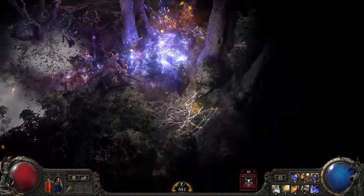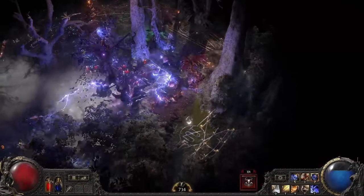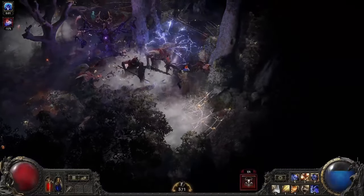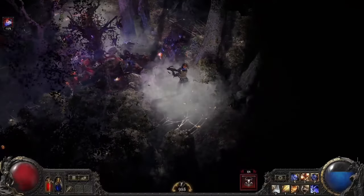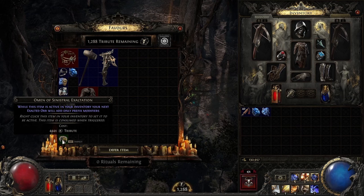Each successive ritual you do within an area will spawn the monsters revived by the previous ones, in addition to the ones you sacrifice next to it. By the end of an area, you will be fighting a truly imposing number of foes, but will have a significant amount of tribute to spend. One of the rewards you can buy with tribute are Omens — these are special items that allow for metacrafting.